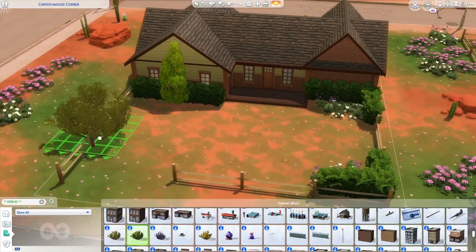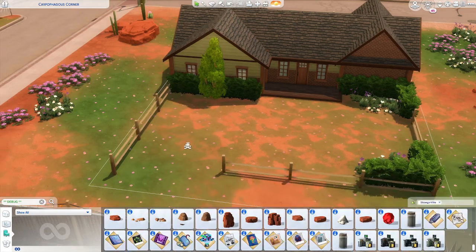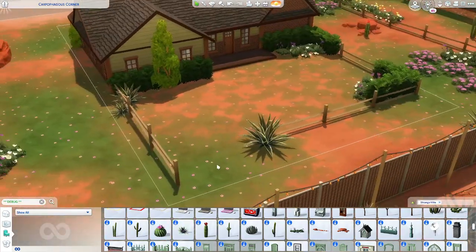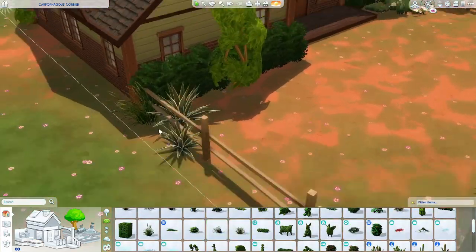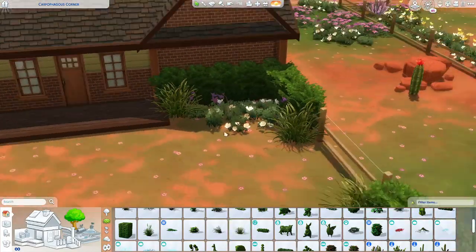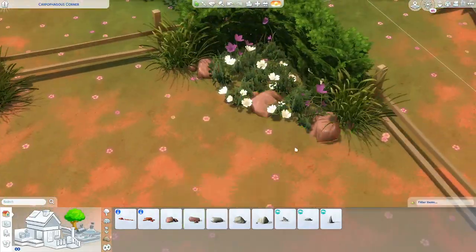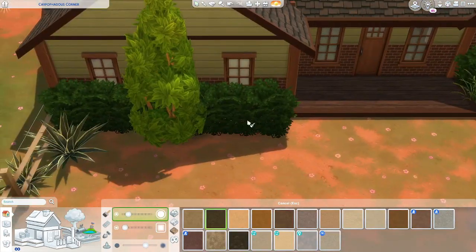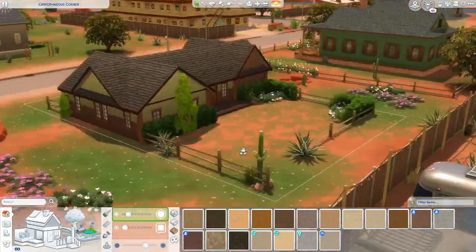Once the floor plan was confirmed I moved on to finishing the outside. I wanted it to have activities that bachelor sims would enjoy, so there's a fire pit with mismatched chairs and a cooler outside — the gents can sit around the fire just like in Secret of Shadow Ranch, have a little cookout, grab drinks from the cooler. I also put a horseshoe pit from Outdoor Retreat and a clothesline outside. And yes, that's me doing terrain paint that's going to disappear — honestly the most annoying glitch.